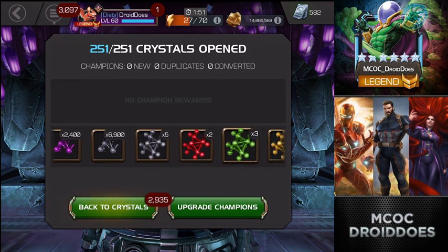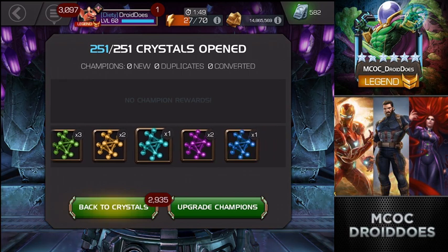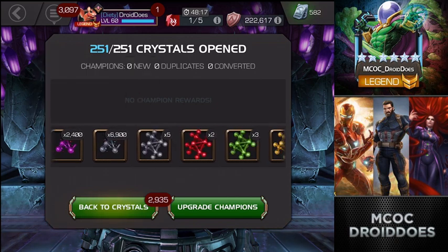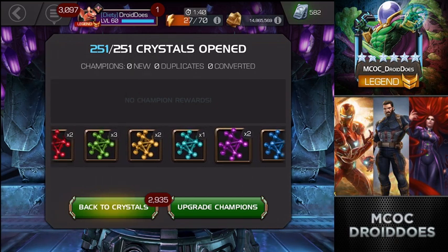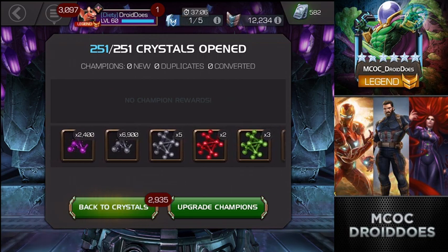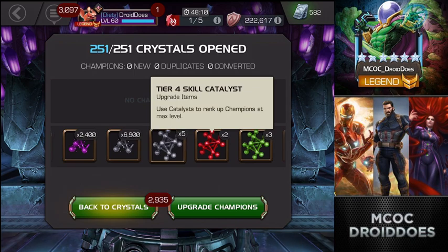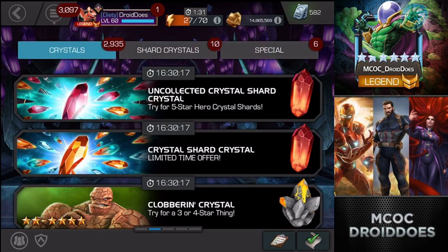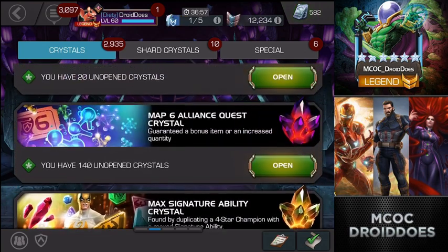Final 11 crystals — let's see how I end up. Out of 251 crystals, it had to have been a fully formed tech because I didn't get to 36,000. That was: one full tech, two mystic, one cosmic, two mutant, three science, two skill, and five basics — which is very nice. I was happy to see those for sure.